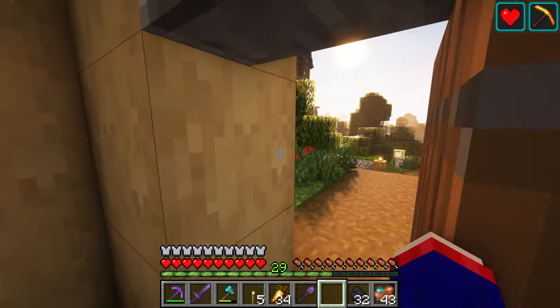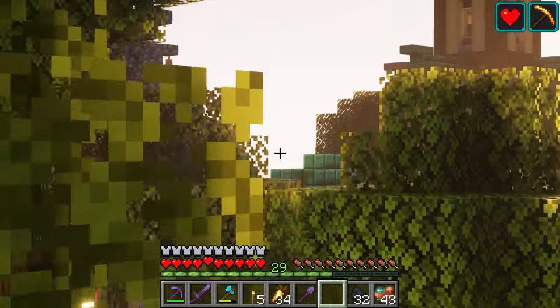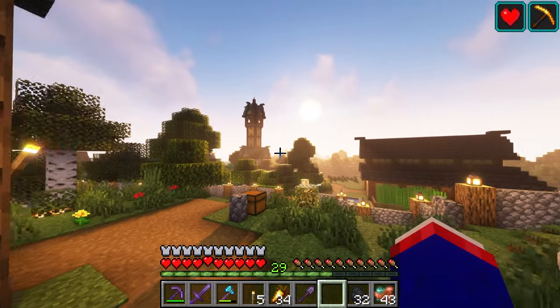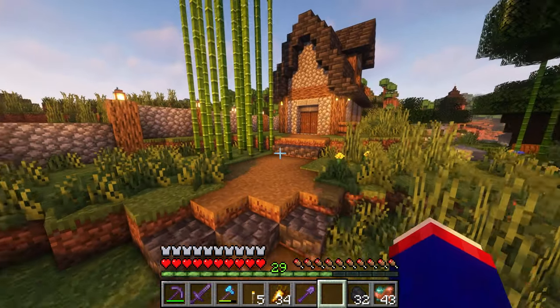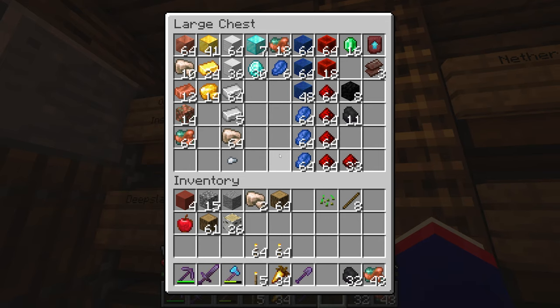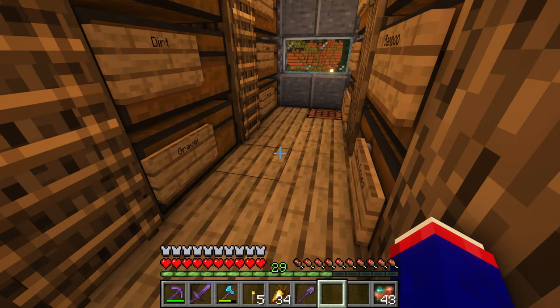If you didn't catch last episode, we went ahead and built a covered bridge over our channel, and we also created a little auto smelter for our mob farm that makes it easier to deal with the crap loot. We just want to get the gold nuggets because now it's essentially a gold farm — a very inefficient gold farm, but a gold farm nonetheless.